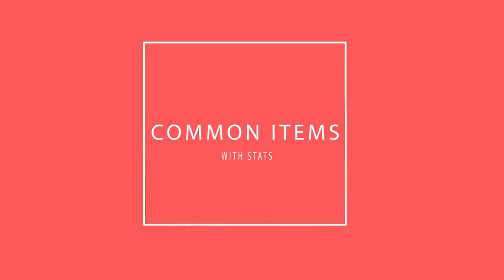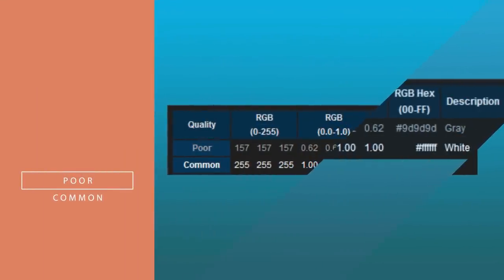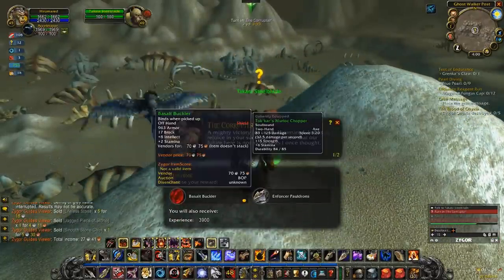In World of Warcraft, there are two qualities of gear that aren't supposed to have stats on them, and those are the poor and common quality, or the gray and white items. Gear doesn't start getting stats on them until green quality, or uncommon.